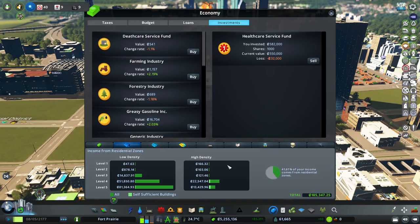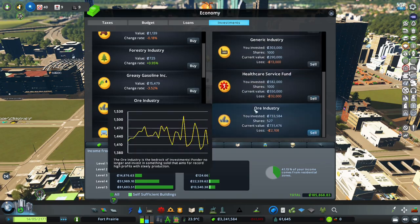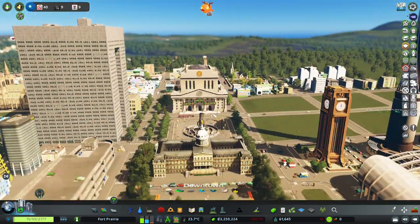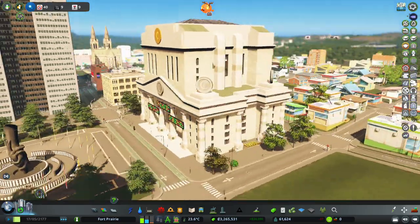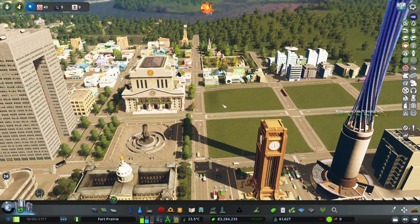While we wait for our money to recuperate from poor investments, let's look at this level two building. I really like it - I almost wish we didn't have to level these up anymore. The coins on it are pretty funny but I think we can live with it. Maybe they chose an architect who had a love for money.